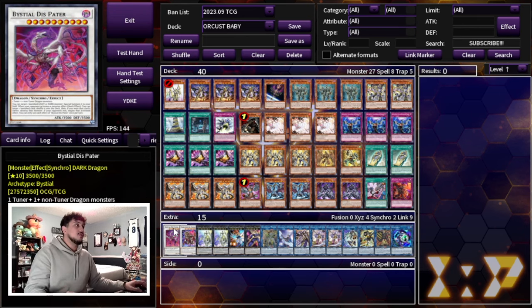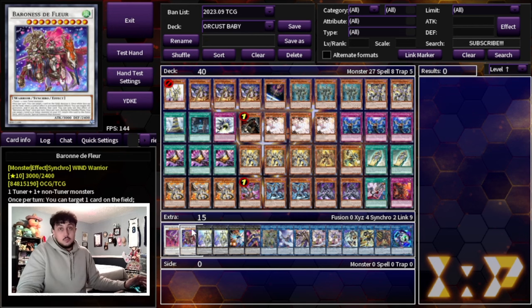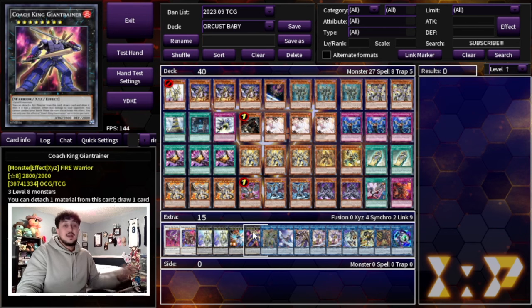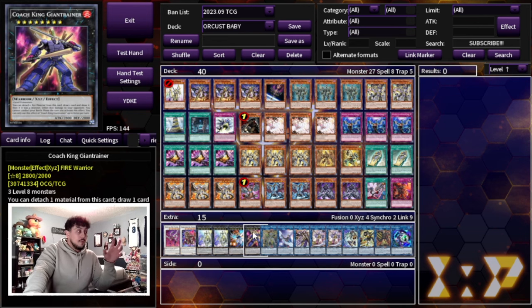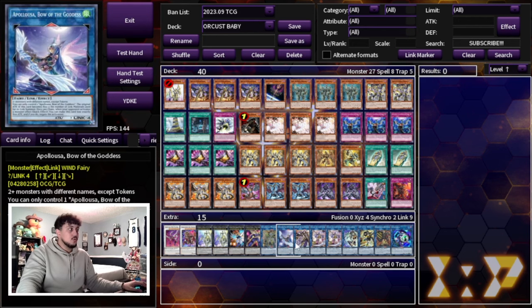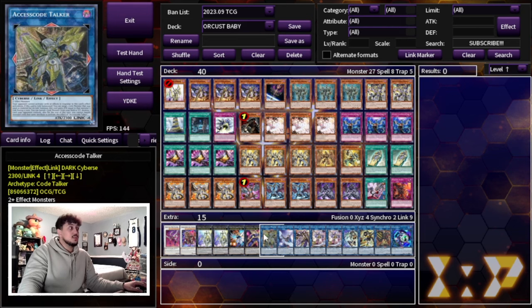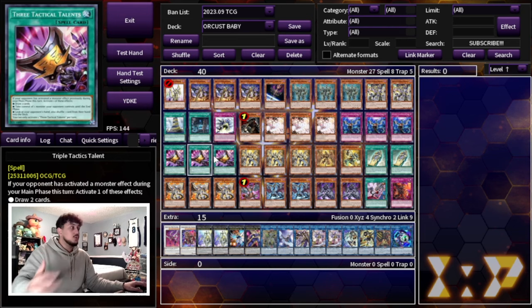In the extra deck, we're playing one Bestial Disc Pattern, one Baron de Fleur, two Dingirsu, one Hope Harbinger, and one Giant Trainer. Big shout out to Lithium — the Bestial package is something I saw in Lithium's build that I really liked, and Giant Trainer specifically is a card I noticed there that makes so much sense in this deck. It could be any other rank 8, but Giant Trainer gets you drawn to a bunch of cards. We're also playing Wax's Code Talker, Appollousa, Long Gearsu, and two Galatea.